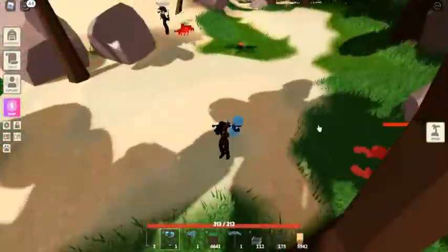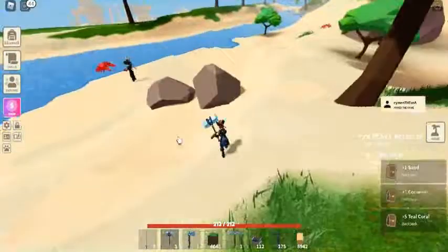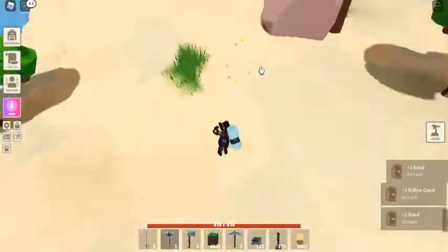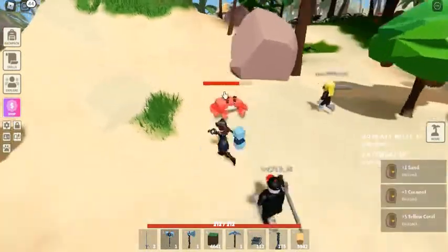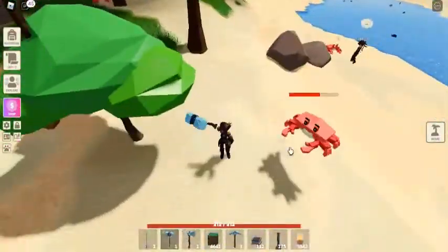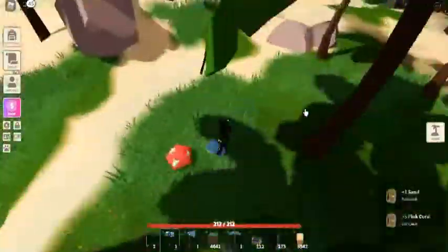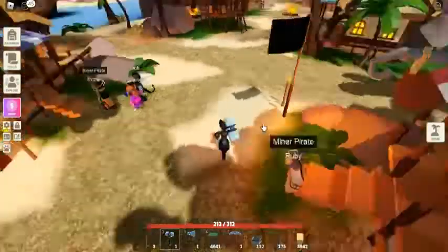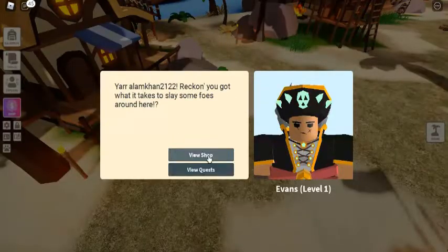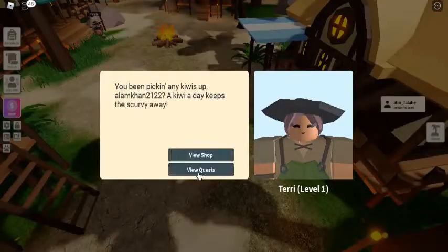The Obsidian Sword is one of the most complex swords to create in Roblox Islands; however, the Obsidian Hilt is fairly simple to find. All you need to do is travel to Pirate Island and purchase the Obsidian Hilt from Pirate Evans — he's one of the new quest-giver and vendor NPCs on the island. Talk to Pirate Evans, view his shop, and the Obsidian Hilt will cost you 250 doubloons.